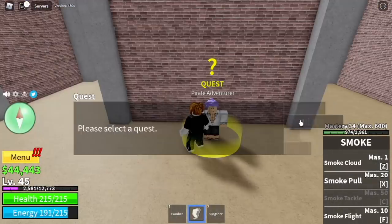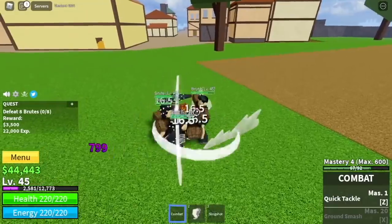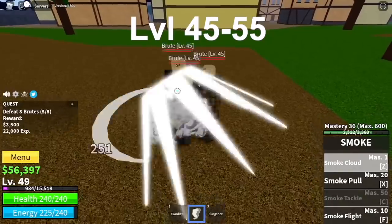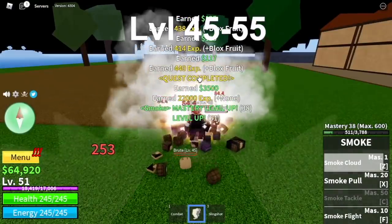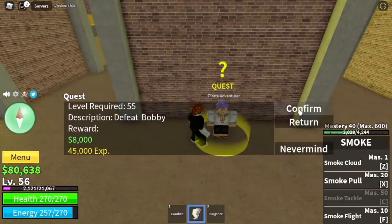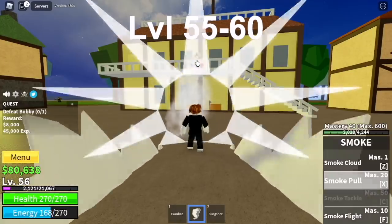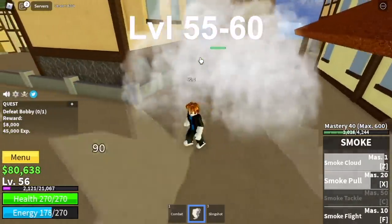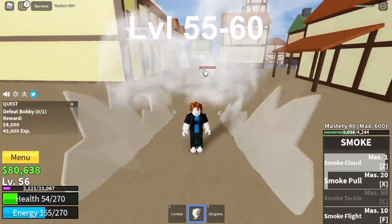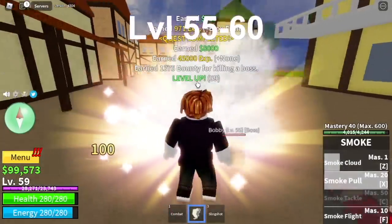The same thing will happen with the brutes — Logia effect at level 45. Keep defeating the brutes and do some quests until you reach level 55. The boss in this area is Bobby. Make sure to use blocks fruit or fight style, as sword attacks won't damage him. In our case, we're using blocks fruit, so everything is fine. We're going to leave this area at level 60.